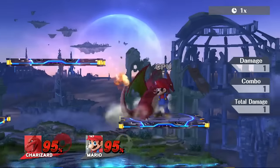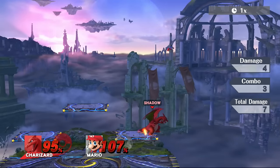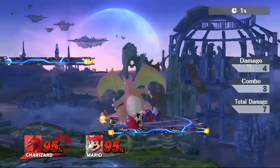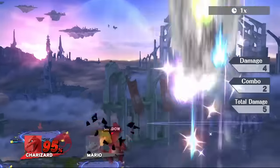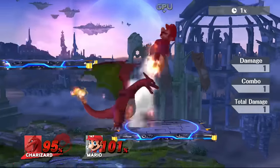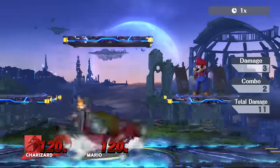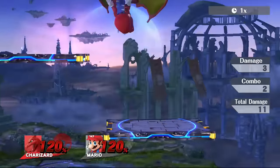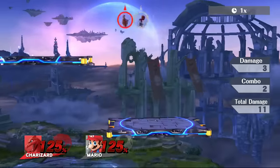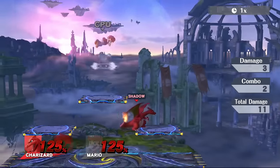For high percentage combos, the down throw into up special anywhere around 95 percent can kill an opponent, and if you look at the combo tag on the side it does confirm as a combo from down throw into up special. Just pay attention to how your opponent is DIing to try to hit this correctly. Since up throw is now a kill move, anywhere around 120 percent Charizard will kill opponents above the stage. Good stages to do this on are around Battlefield or similar high-platform stages.